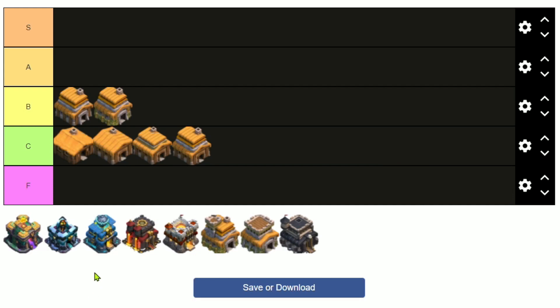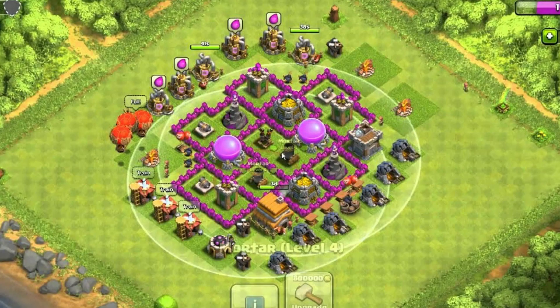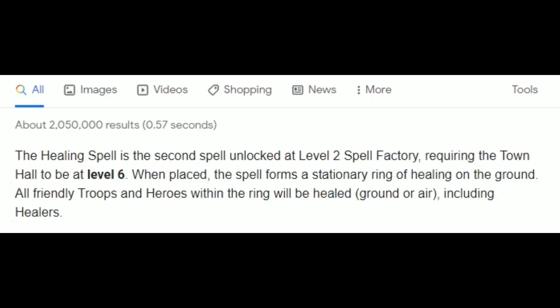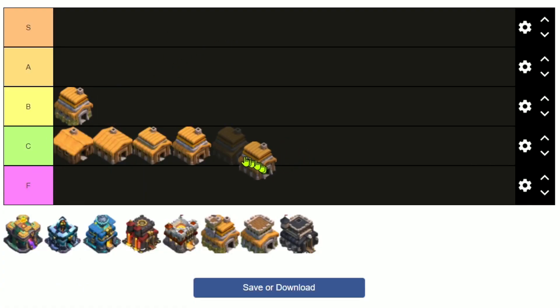Wait — I need to correct myself. I'm not sure if the Heal Spell unlocks at Town Hall 5 or Town Hall 6. Okay, it's actually at Town Hall 6 — so I take that back, Town Hall 5 goes to C. Everything I said about Town Hall 5 actually applies to Town Hall 6.